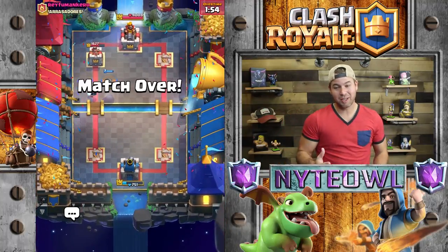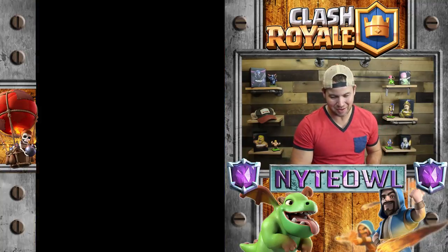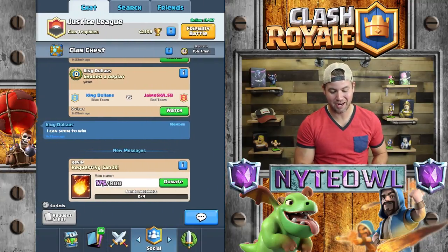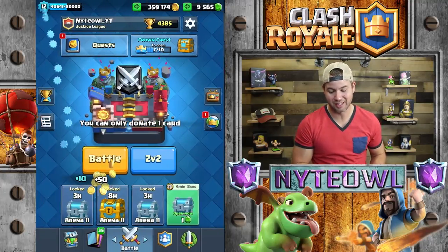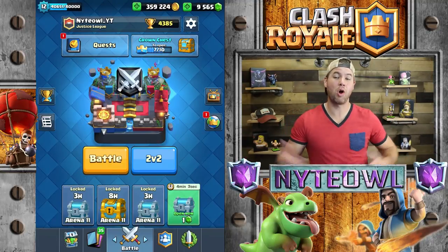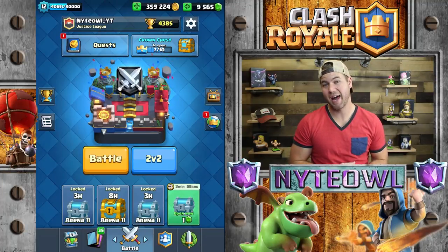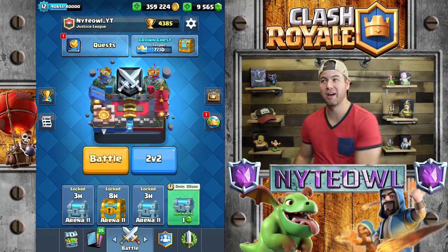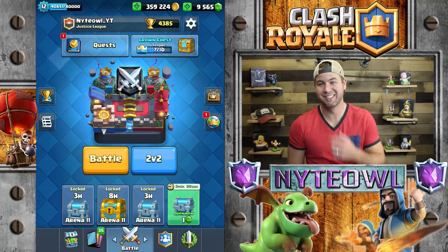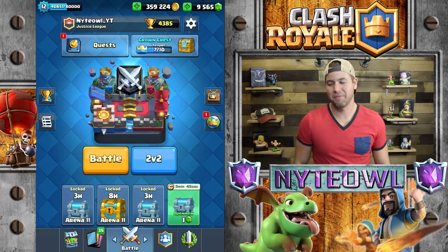Very unfortunate — at least we got the legendary, guys. We got ourselves Sparky, which I'm excited about. That was a very unfortunate battle — I thought we had that in the bag. That was my bad, I think I screwed up something fierce there. Anyway, thank you guys so much for dropping by today. Tomorrow we are gonna do the Mirror Challenge and then hopefully come out with some builds. Hopefully I can get that video edited — it's looking pretty sweet either way. Take it easy guys, and subscribe!